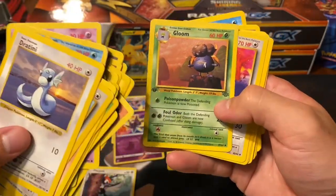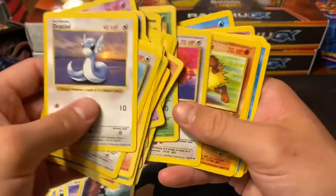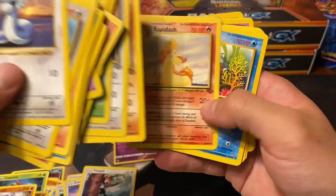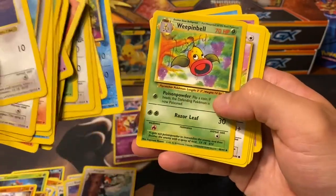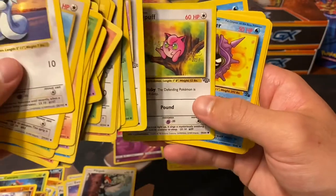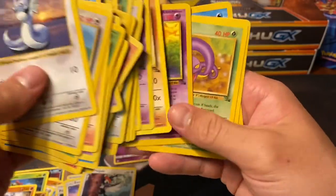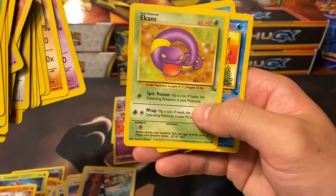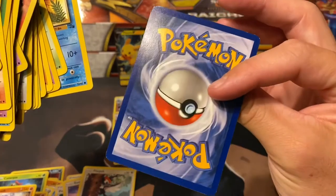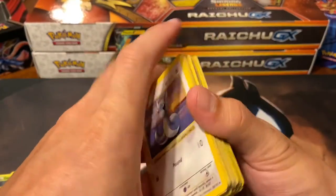Moving into some Fossil - there are actually a few first editions sprinkled in here, though not in very good condition. Got a first edition Gloom which is kind of cool. Then Persian, Primeape, Rapidash with a bunch of what looks like seasoning, Seaking, Weepinbell. This Eevee card and this Jigglypuff card - I love this Eevee card so much. Moving on into Fossil proper: Cloyster, Gastly, Sandslash, Slowpoke, Ekans - when I think of Fossil, this is the card I think of. Omanyte, and a first edition Tentacruel in lightly played condition - pretty cool.